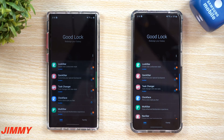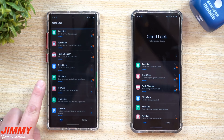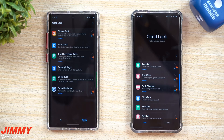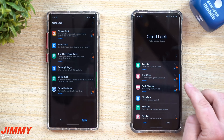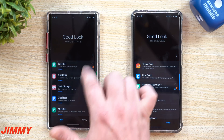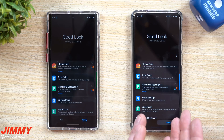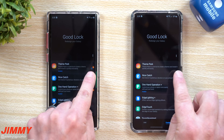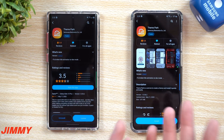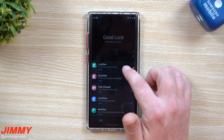These are updated, so let's go through and open them up — there are quite a few. On the Galaxy Note 10 Plus, you can see a little notification icon for LockStar, QuickStar, and Task Changer, as well as MultiStar, Theme Park, One Hand Operation Plus, and Sound Assistant. On the Galaxy S20 series, you have LockStar, QuickStar, Task Changer, NavStar, and One Hand Operation Plus. The Note 10 Plus may have a few additional updates, or it could be because some modules aren't downloaded on the S20 yet.